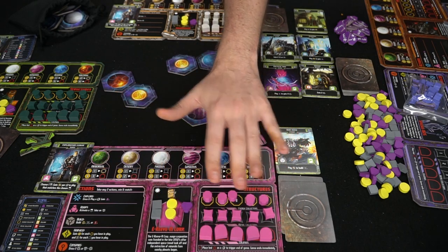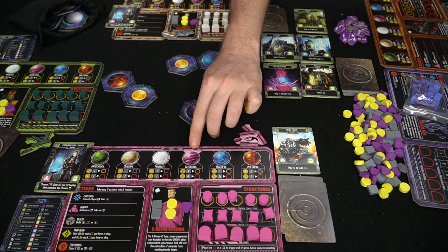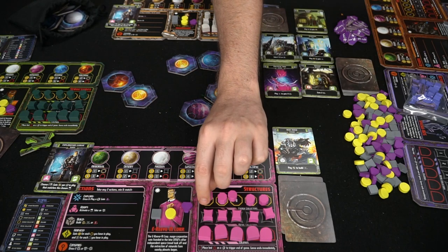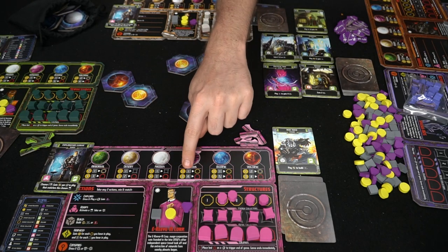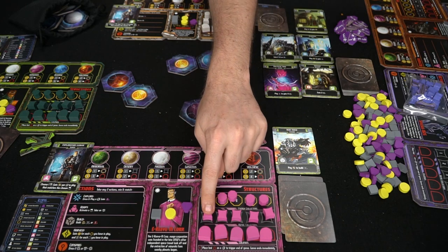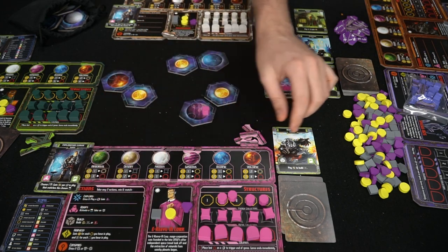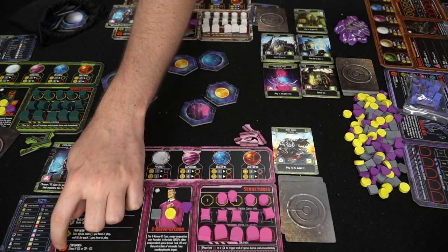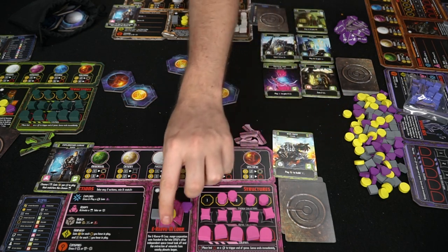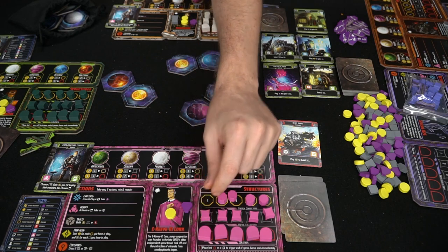Building is simple: you can build an energy collector, a metal collector, or a colony — the three options listed. You only have a certain allotment, and if you build all of them the game ends instantly upon that last build. Building an energy collector costs one energy and one metal; you place the piece down and take the token to one of three areas on the board. Each planet has symbols indicating what you can build — some allow only energy, some allow both energy and metal, but every planet can build colonies, each with different costs.